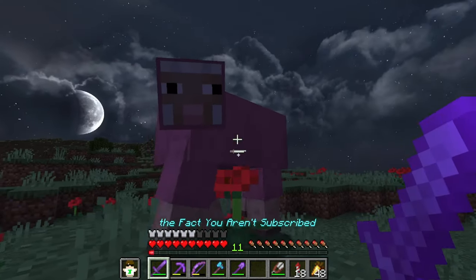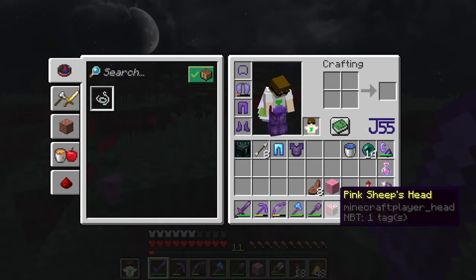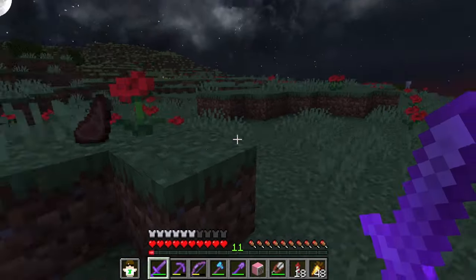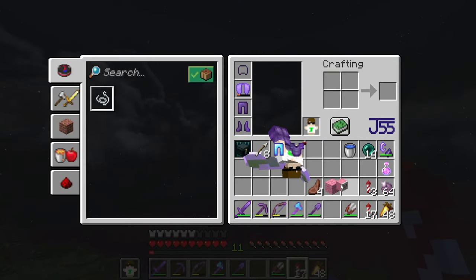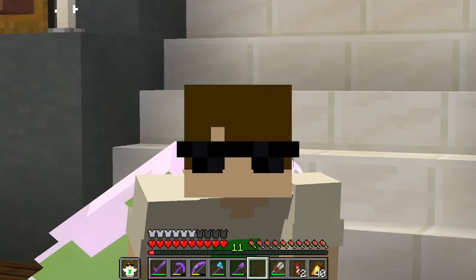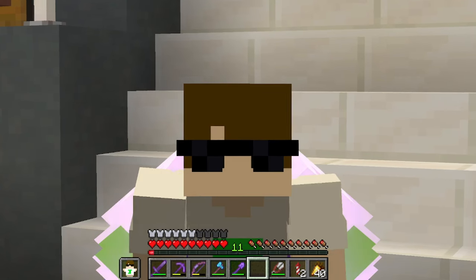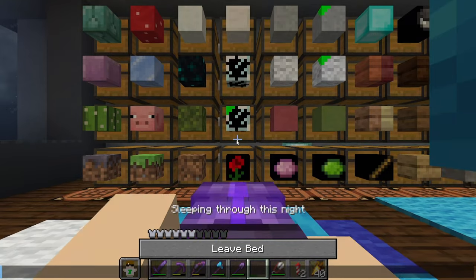Unbelievably, I find another pink sheep almost immediately. I kill it and it drops its head - yes! We got the pink sheep head! Now we have pink wool and a pink sheep head from a naturally spawning pink sheep. The only remaining rare sheep item is a Jeb sheep's head, which requires wasting name tags by naming a sheep 'jeb_' to get it.